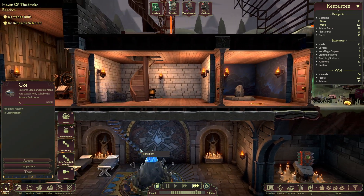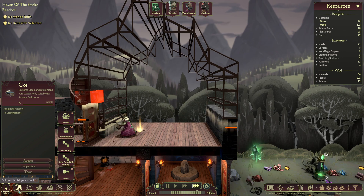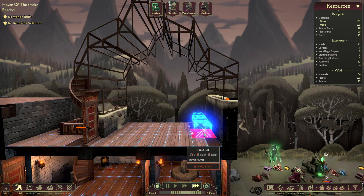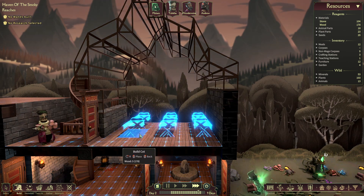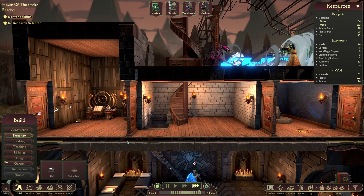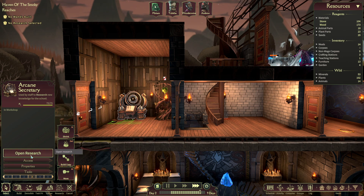Instead of moving the cot, I'd just rather build them here and then deconstruct those once I'm done. I should be able to get in three rows of two, so I'll be able to get three students at least. Over here, there's no wands built and no research selected, so we'll go in and fix that.